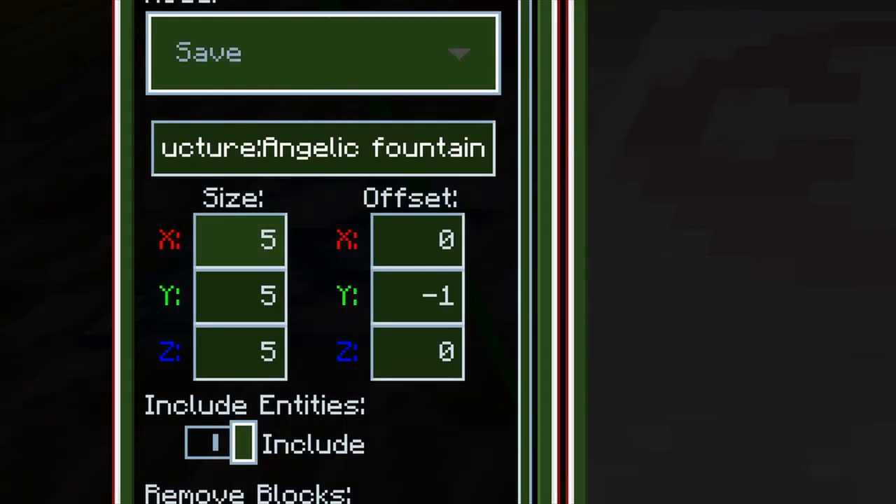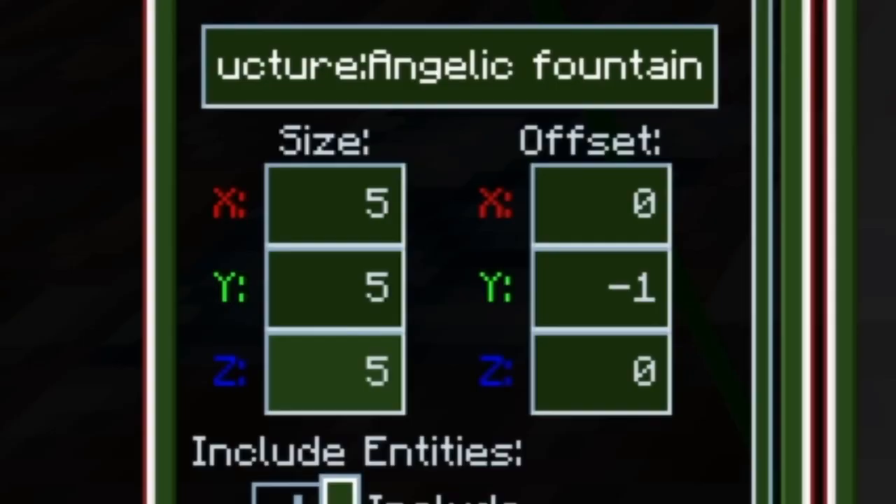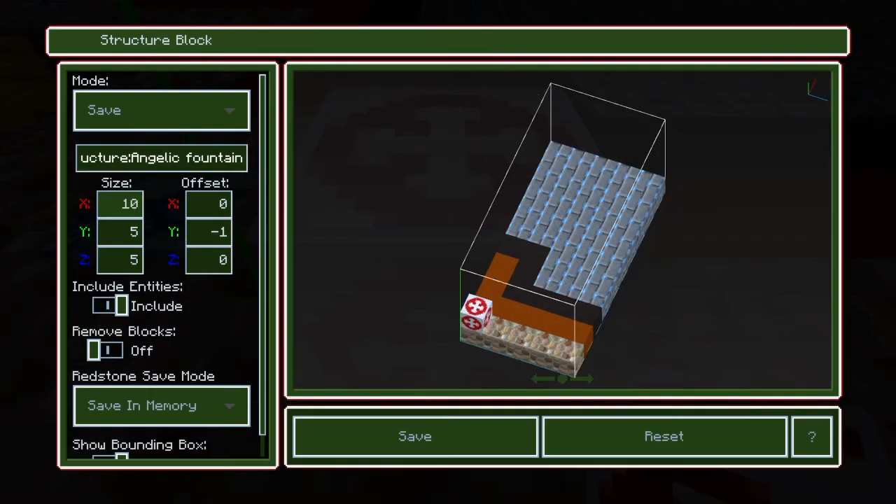Now you get to the measurements. There are different coordinates you can put in, but I wouldn't mess with the offset — that makes things more confusing. It sets the offset from the structure block or from the starting position. Focus mainly on the size. Right now everything's set to 5. If I choose 10, look at that — it extends. If I want it smaller, I just choose the particular number I want.